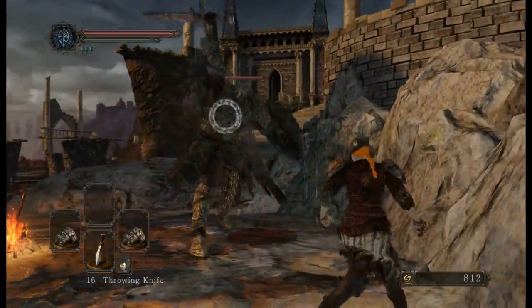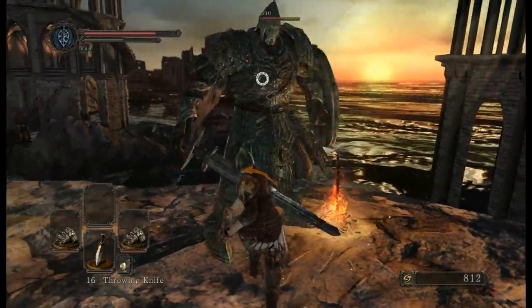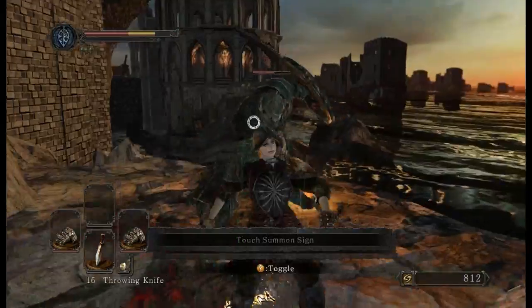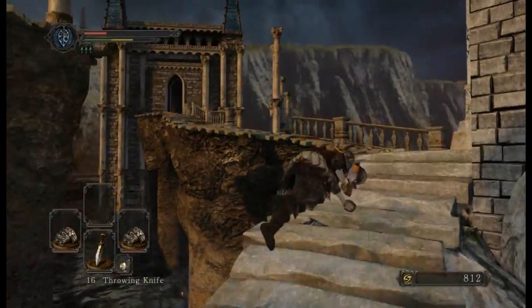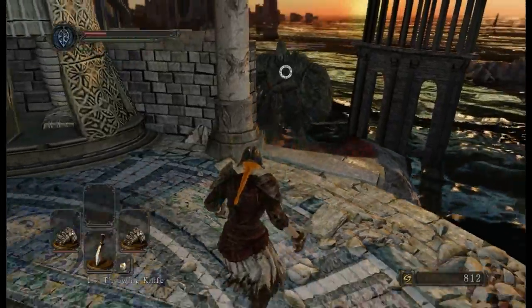Can't use bonfire? The enemy's too close. We back away so we don't get chopped. We're going to have to kill this enemy and then use the bonfire, because I wasn't exactly expecting this to happen.